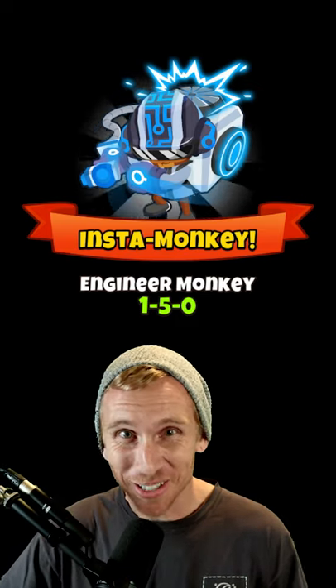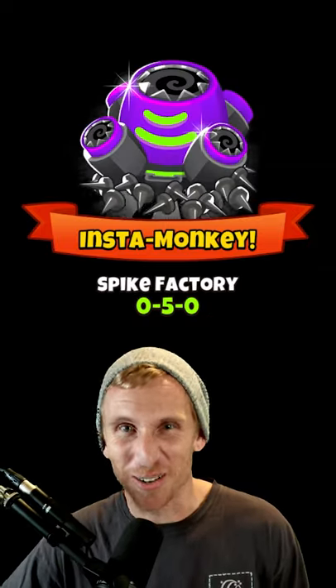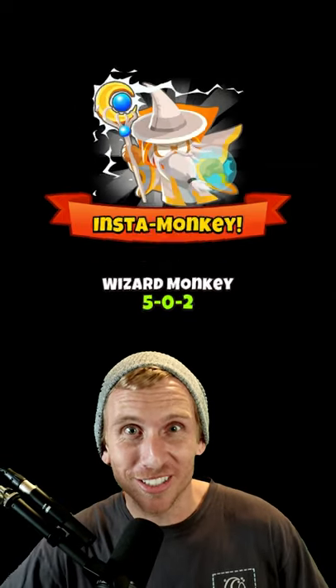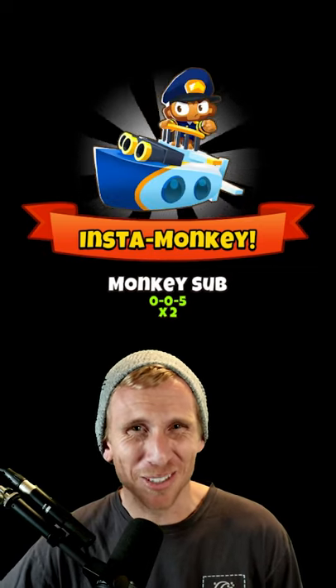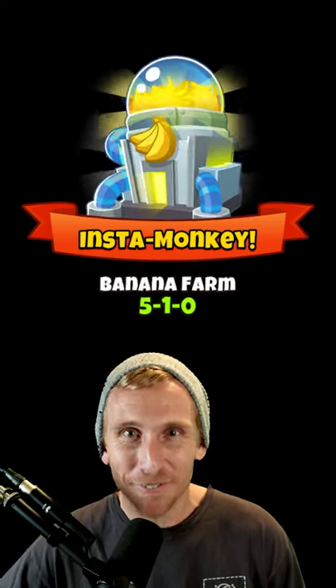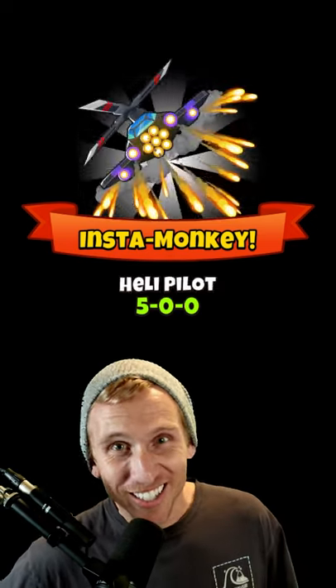A 1-5-0 Engineer Monkey — Moab Domination. Carpet of Spikes. One of my favorites, the 5-0-2 Wizard — why is that one called Race Button? 0-0-5 Monkey Sub times 2. A Grandmaster Ninja. A 5-1-0 Banana Farm. Another favorite, the 5-0-0 Heli.